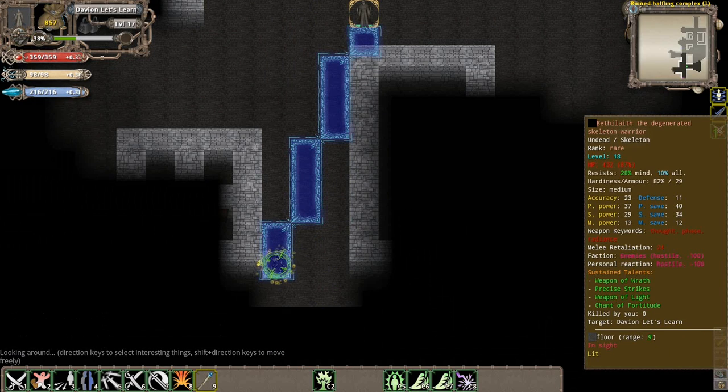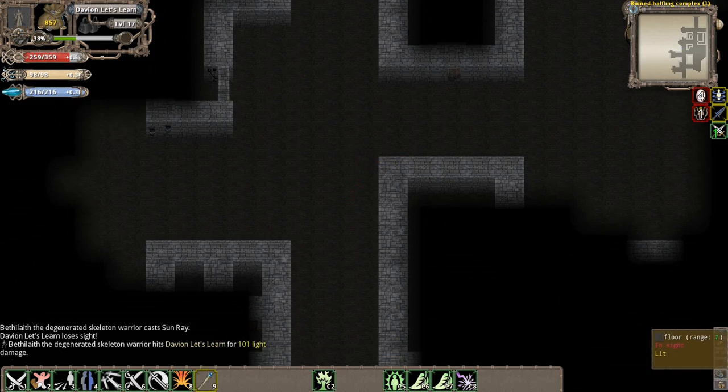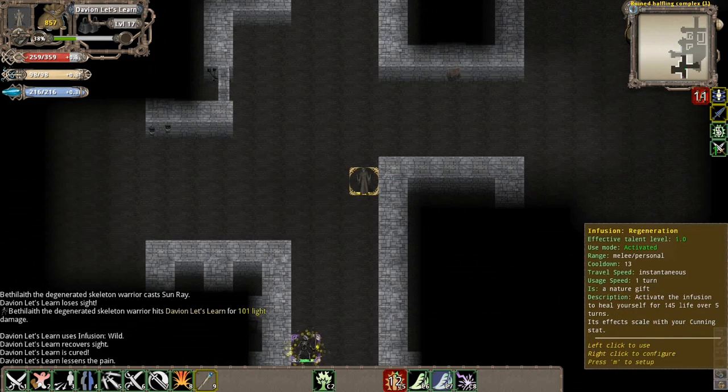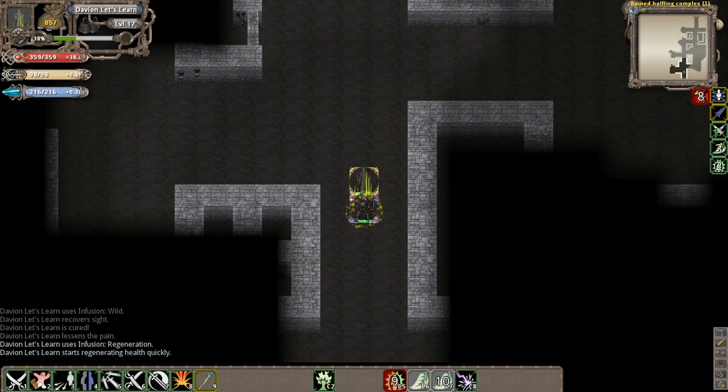We've got a rare down here. He's just a degenerative skeleton with sun paladin type classes - I can tell from Weapon of Wrath and Weapon of Light that he's a sun paladin. This guy's kind of like the Illuminous of Horrors that we were fighting a little bit before.